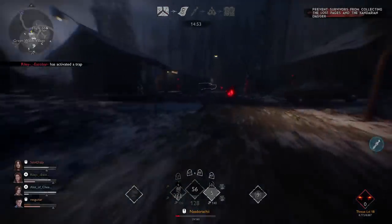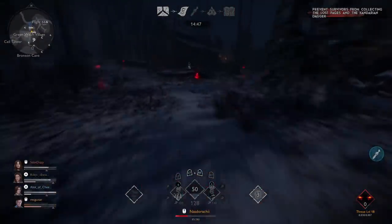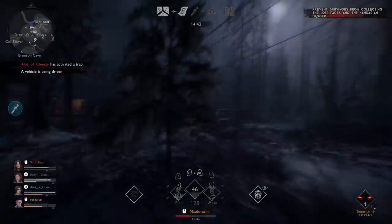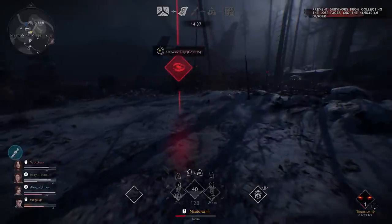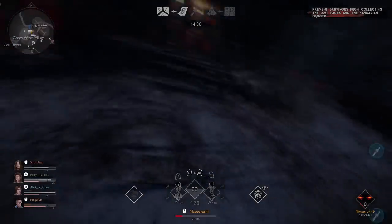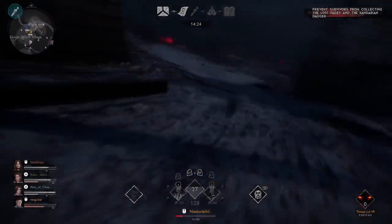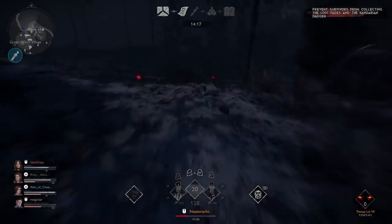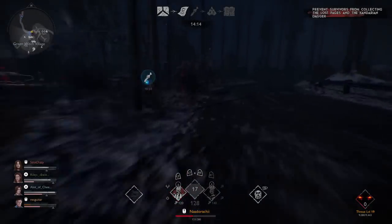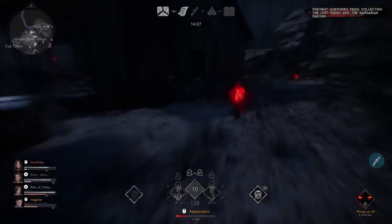Luckily it spawns me right next to the other point of interest — that doesn't always happen — but that gives me plenty of time to now trap up this area in anticipation of them coming over here. So I just go to every trap spot I can and plant them all down, get as much red orb energy built up as I can. Remember, if they activate the artifact, you will get recharging energy passively. I start putting points into traps in the level up because I notice they're going to be coming into this area and hitting a lot of them. These traps probably helped win me the match — I don't think I would have won if I didn't set them up.